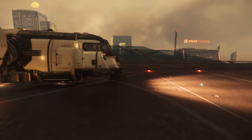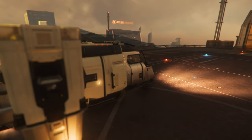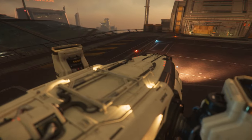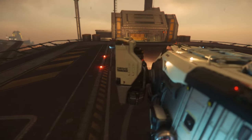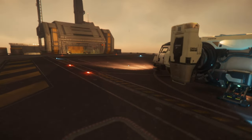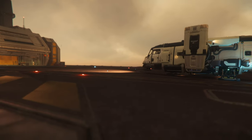In terms of overall performance, the Cutter is often regarded as on par with the Avenger Titan, with the exception of offensive firepower. Many pilots consider it the best starter ship, thanks to its well-rounded capabilities and suitability for different roles. It's perfect for box missions, bunker runs, and small cargo routes.